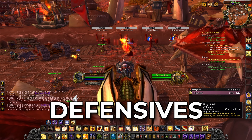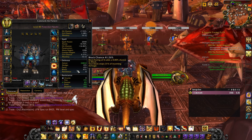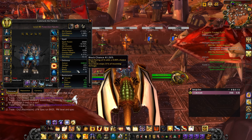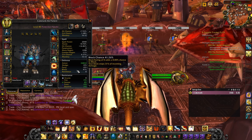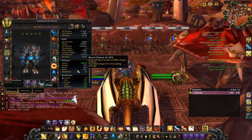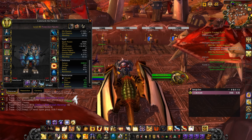First up is Holy Shield — it increases the amount your shield blocks by an additional 20%. This doesn't mean you block 20% more attacks; it means you take 20% less damage on top of what's already being blocked. For example, if you'd normally stop 31% of damage, with Holy Shield active you stop 51% instead.